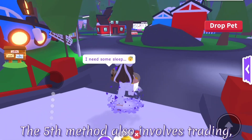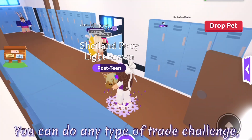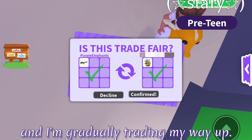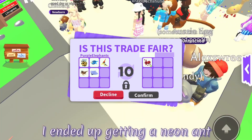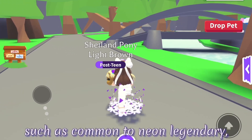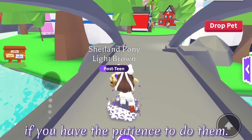The 5th method also involves trading, and that is to do trade challenges. These are also really useful, but sometimes they can take a long time. You can do any type of trade challenge, but for this video I did a common to neon pet trade challenge. I started with a mouse and gradually traded my way up. This took me less than a day to do so it's a pretty good method - I ended up getting a neon ant. I've done other trade challenges before such as common to neon legendary, which only took me 5 days to do. Trade challenges are a faster way to get neons if you have the patience to do them.